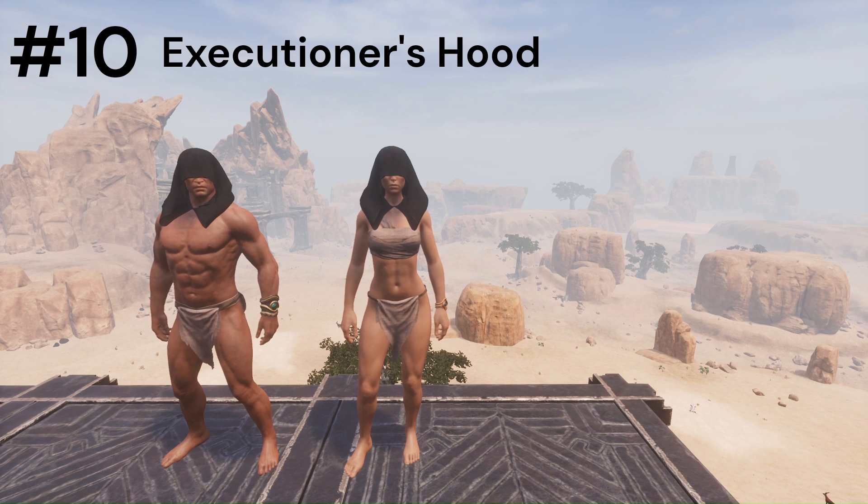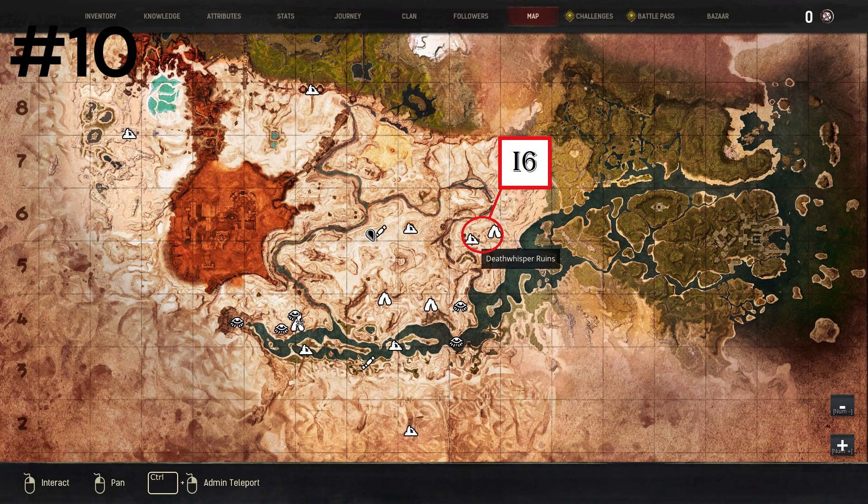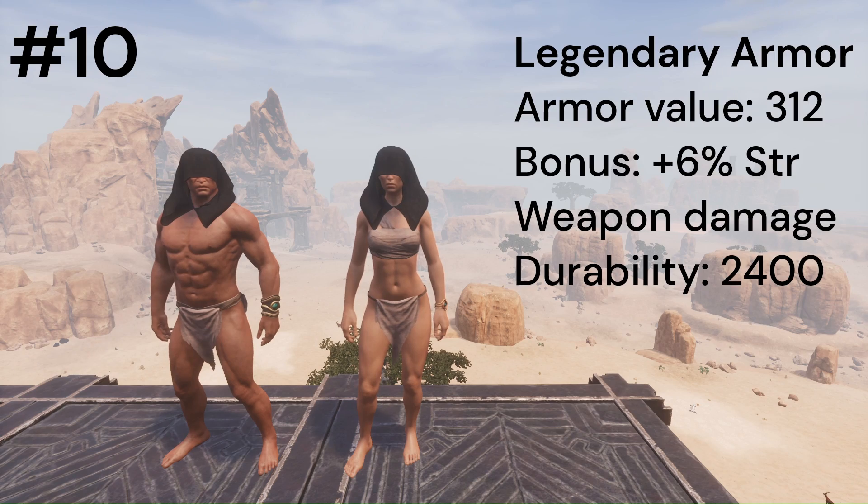Last we have the Executioner's Hood, which can drop from the Death Whisper Winds in I6. It has an armor value of 312 and plus 6% strength weapon damage, and also has 2400 durability.